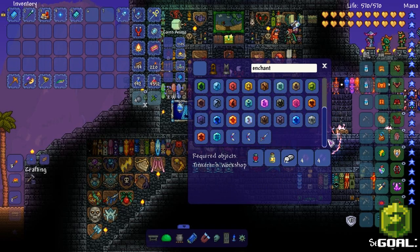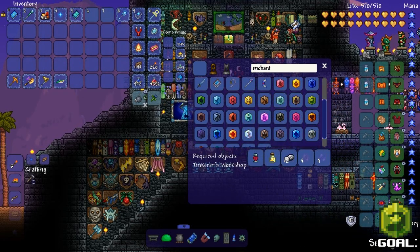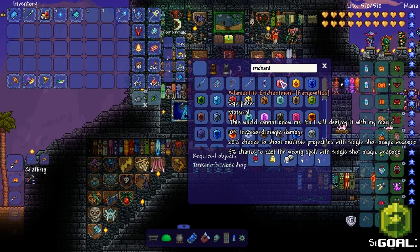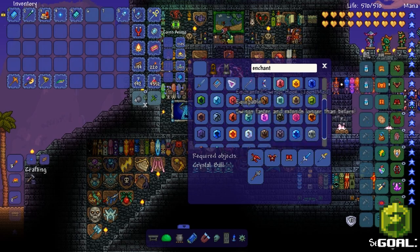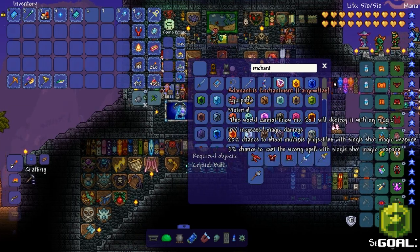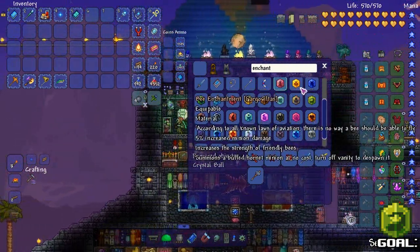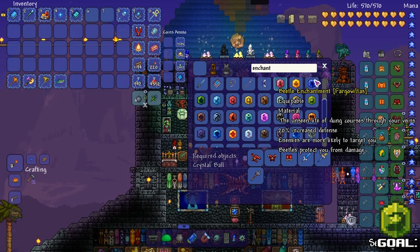There are a lot of these enchantments - they're equipables and we have an open slot thanks to getting rid of the seraph tracers. We can also combine a bunch of this stuff now that we have the ancient matter manipulator, now called cosmos. This is one of the magic damage ones - I can probably easily do that. We're looking for ones that are magic damage.